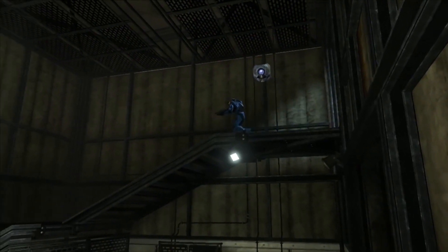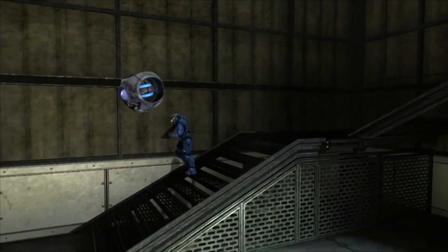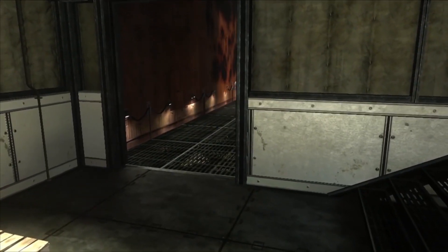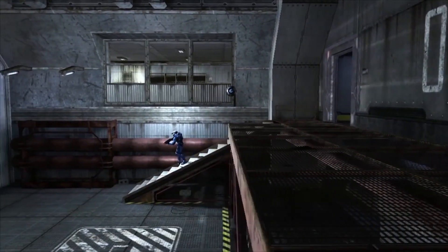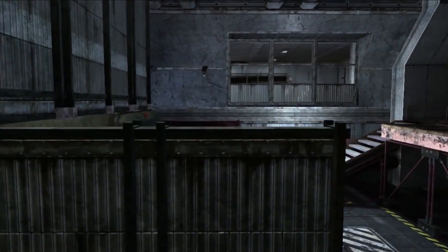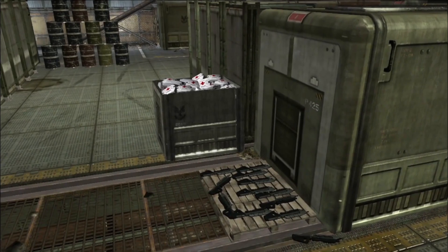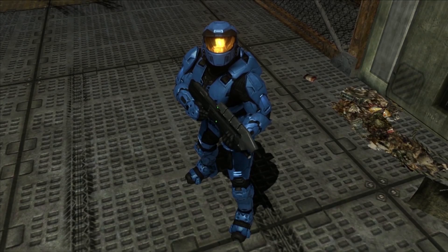Hello, and welcome to the Freelancer off-site storage facility. Project Freelancer is a state-of-the-art scientific endeavor with one goal in mind: to ensure the security of humanity in a harsh and violent galaxy. This bunker has been constructed to guarantee the continued operations of our program in the event of a primary facility loss. This storage area archives all the components of our Freelancer simulation bases. These outposts test our agents in realistic training scenarios.